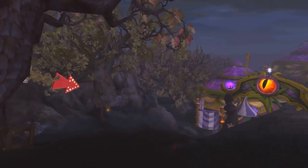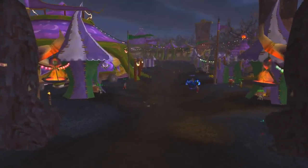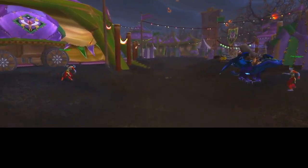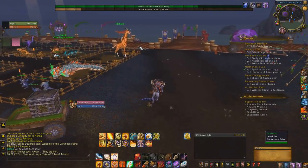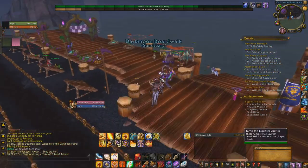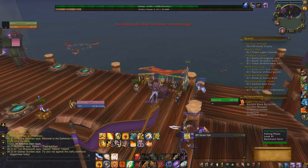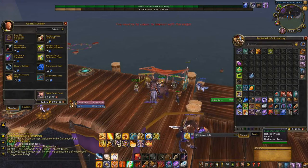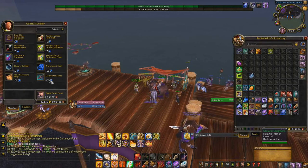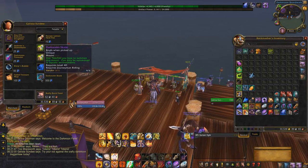I always love this little entrance here with the eye — reminds me of Lord of the Rings and stuff. So you're going to run all the way through the Dark Moon Fair to the back here by the docks. As you can see, there is a vendor right here in the middle. Normally, this is where you would find the Dark Moon pets that you can buy with the Daggermaw fish. But as you can see, there is now a new mount in here that you can get with 500 fish.